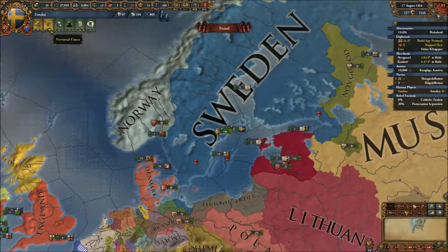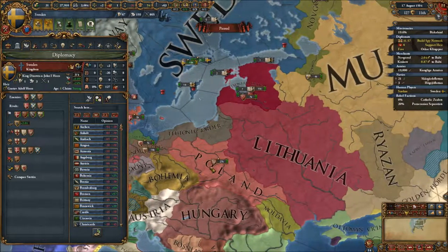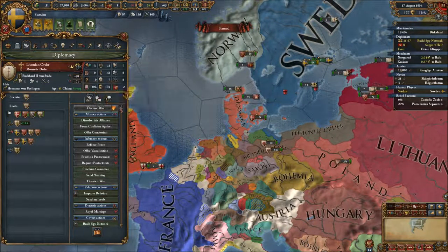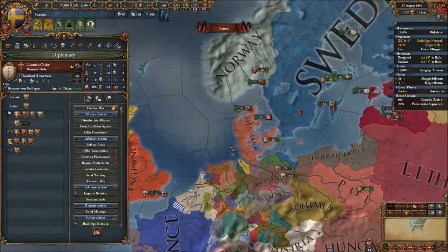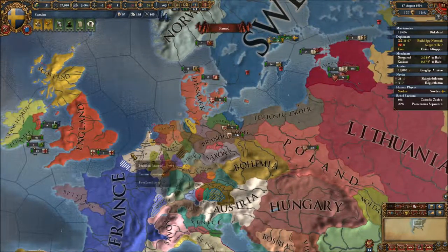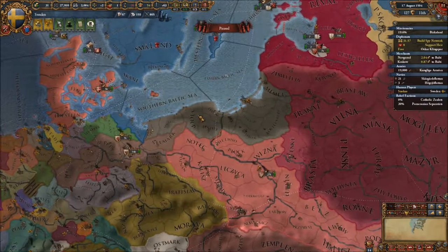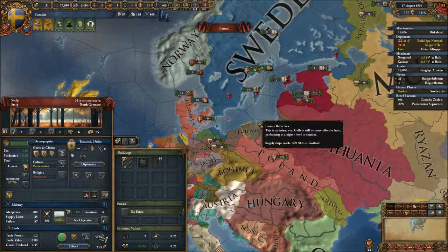We are allied with England, the Livonian Order, and Poland. As I remember, we all have favorable relations with each other. The Livonians are faltering a bit but they aren't big enough to warrant real worry. England and Poland are both doing fine. Our next conquest should probably be the Teutons, who are allied with Hungary and the Livonian Order, so we would lose that alliance anyway.